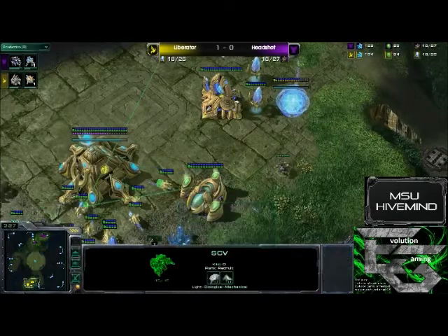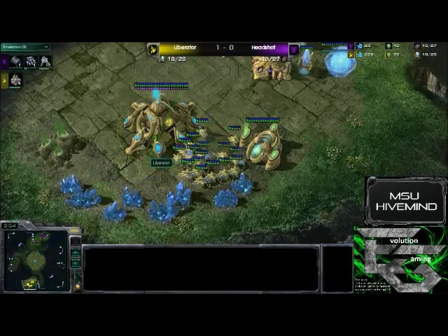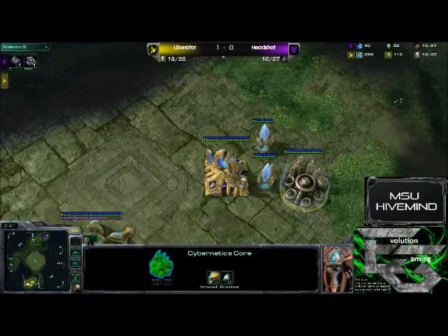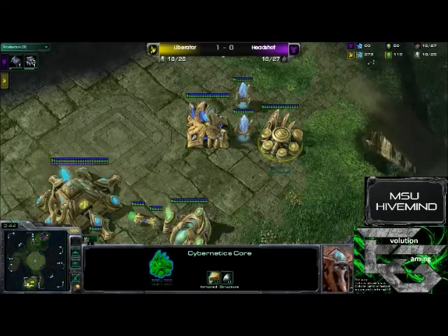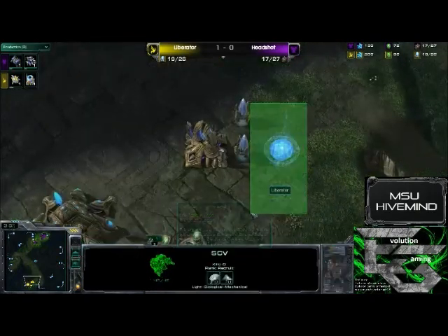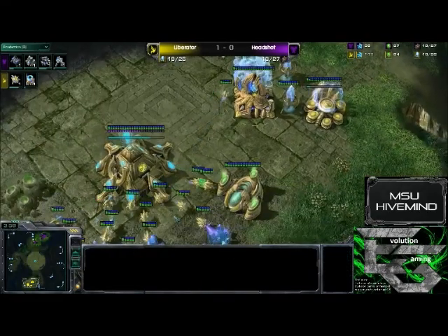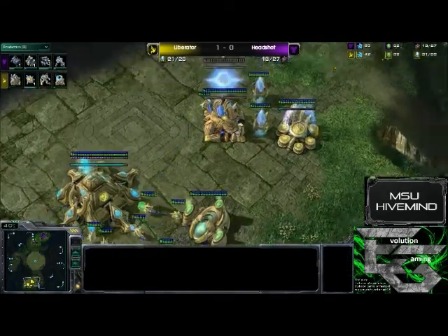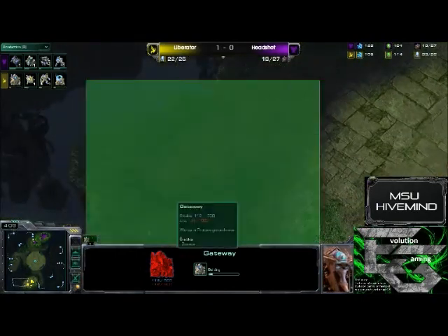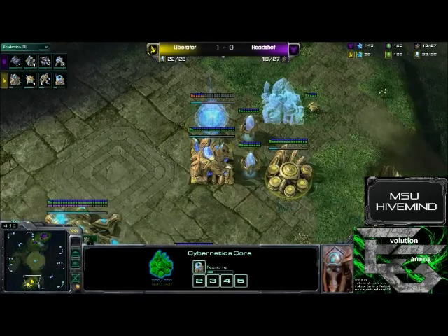Going ahead and taking the center Xel'Naga Tower. Headshot is getting a scout of what's up there — or not. That poor SCV not actually getting to see what was up here. He did see the cybernetics core — yes, he would have if he came in that way. He saw that the cybernetics core was there, didn't quite see it finished. So he knows everything is pretty fairly standard for the Protoss. He isn't doing anything crazy, although he didn't fully complete the scout of the rest of the base, so there might still be some trickery going on.